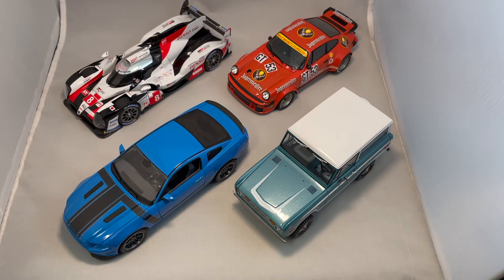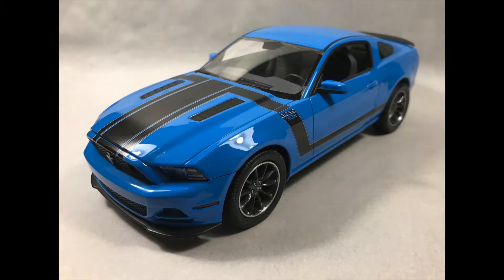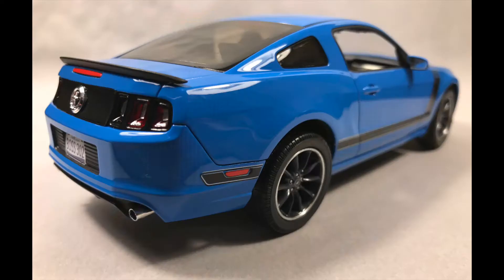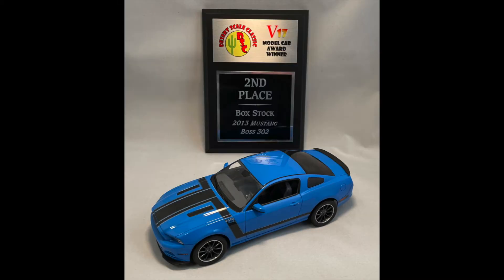All of these cars have a video build you can check out on my channel — I'll include those as cards as I go along — except for the blue Ford Mustang Boss 302, which was built before I started my YouTube channel, so unfortunately I don't have a build video on that one. So first, the Ford Mustang: this is a 1/25th scale Revell kit, the 2013 Ford Mustang Boss 302. I painted it in Gravity Colors Ford Grabber Blue and did a two-tone custom interior. I entered it in the box stock category and it took second place.